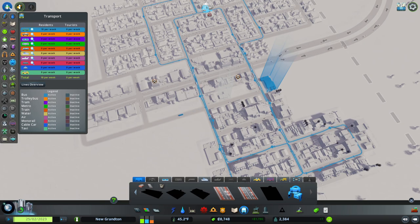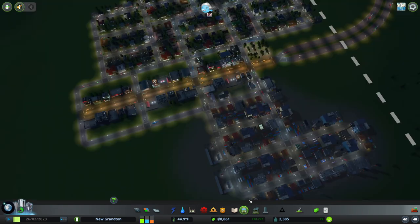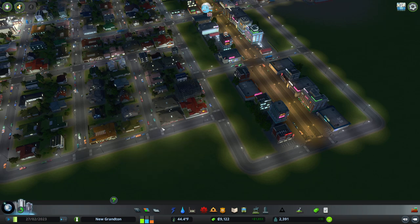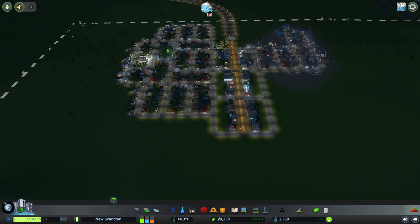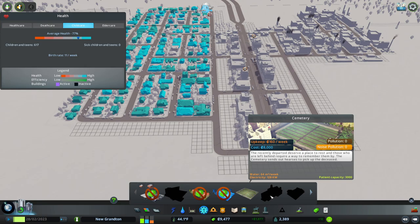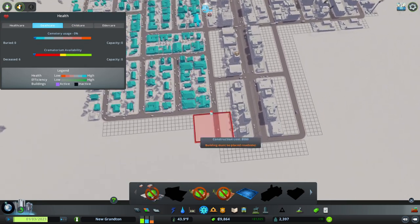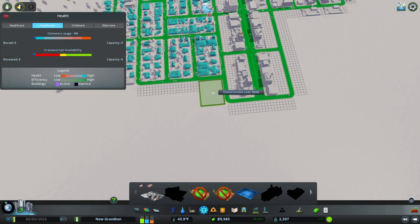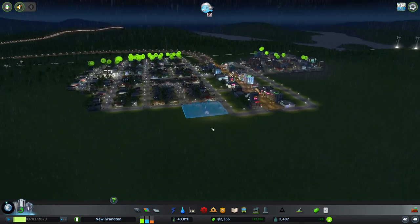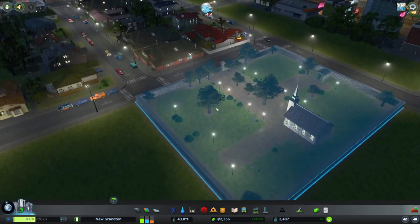Our farm's not going to happen today because we've got to deal with a bit of a death issue. That snuck up on me — it's a disaster all in itself. Where do we want a nice graveyard? They're under healthcare, aren't they? We've got to do this, otherwise things are just going to collapse around us. That looks like a really nice place for one, and we can afford it as well. Get in there — that's where we're going to have you. Send out those hearses.